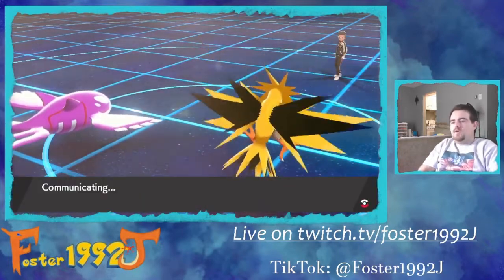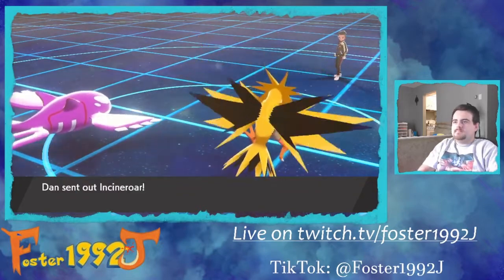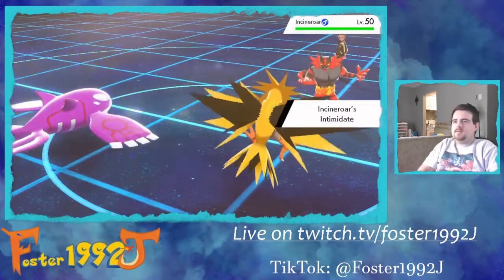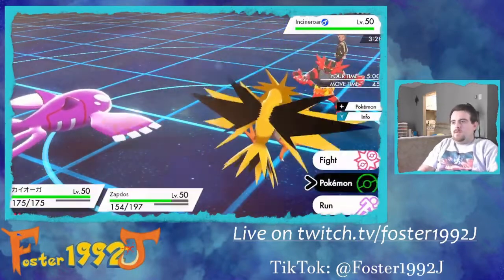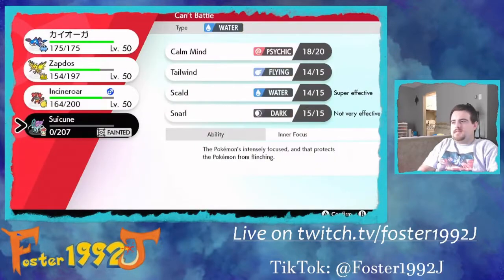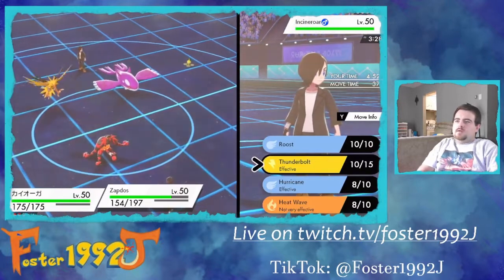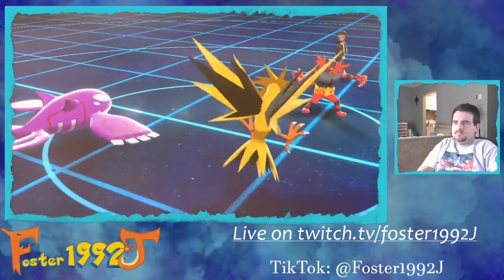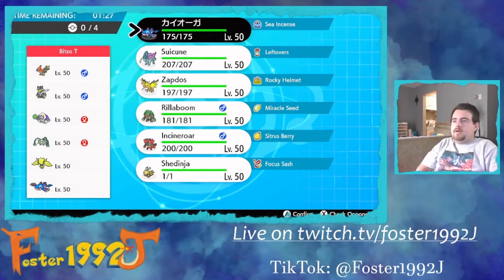Well-timed Kyogre Water Spout — all it took. All that maneuvering to get into position. I'll swap out Kyogre, bring in Incineroar, Parting Shot, then Thunderbolt their Incineroar slot. They concede — thank you for the battle, Dan. See you later.